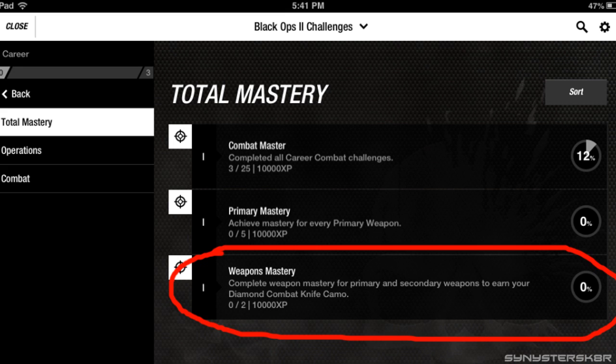It says 'complete weapon mastery' - I'm going to say that's where you get your weapon all the way up to level 30, I believe, to the top level, or maybe you have to prestige it. You have to master your weapon, so if you guys know what that means please tell me so we can confirm. It says for your primary and secondary to earn your combat knife camo.